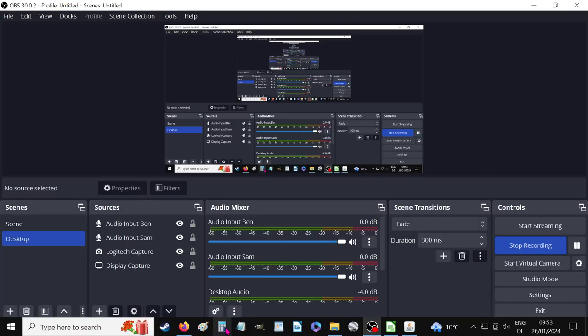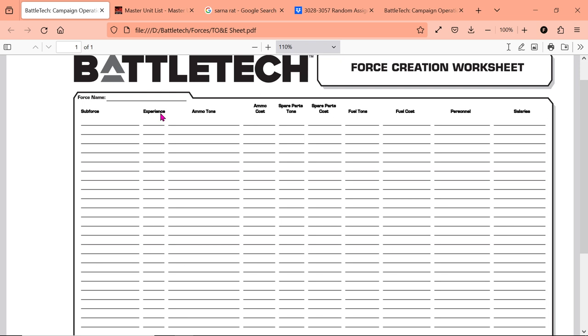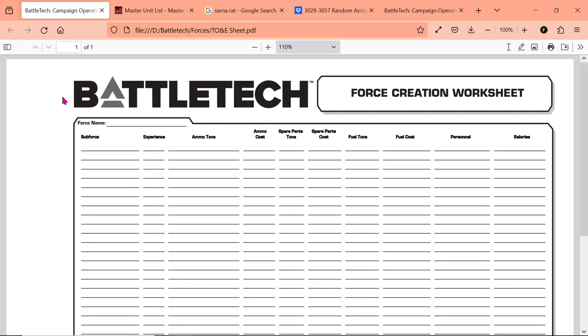Hey, MechWarriors, welcome to Bad Ben's Battle Mechs. I'm Bad Ben, and today I want to teach you how to do force creation — how to build a force in Battletech according to the rules in Campaign Operations. I won't be showing the book because that's something you should go and buy yourself. You should absolutely get Campaign Operations; that's where all the rules are, and it'll be much easier to follow along if you have it, since I'll be referencing page numbers.